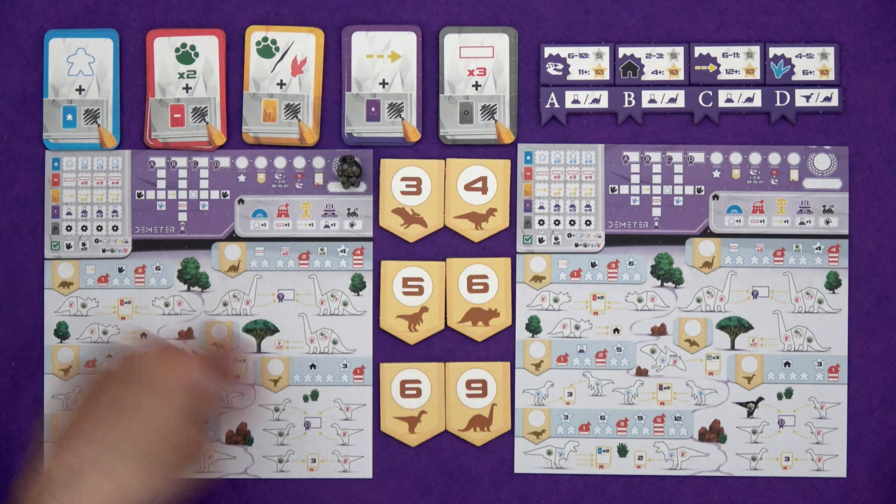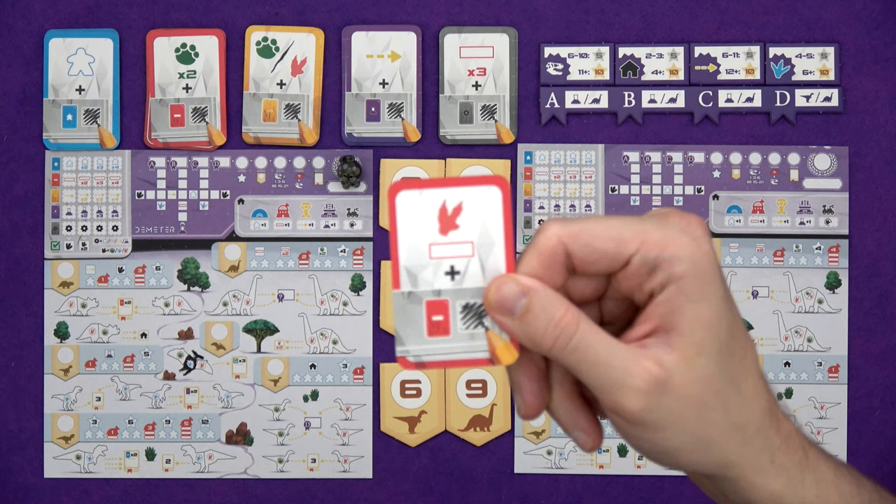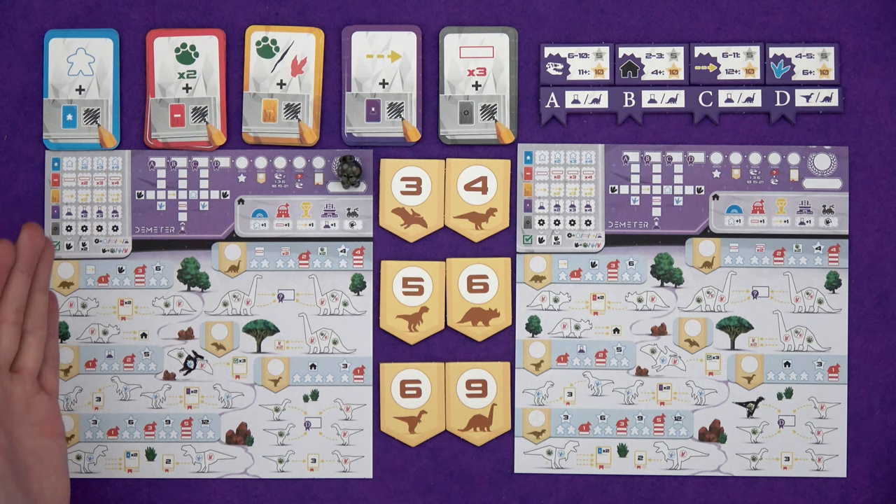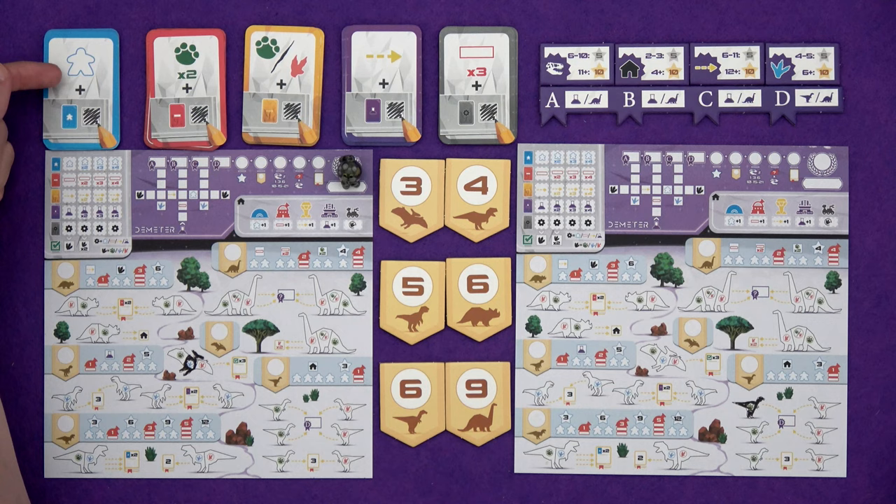You can build observation posts. The rectangle lets you build an observation post - you can pick whichever area you want. If you're building multiple, you can split them into multiple areas if you like, but you have to build from left to right, so you'd have to fill up the two observation posts here before you could move on to the four. At the end of the game, based on your highest completed observation post, you'll get that many points for each dinosaur you discovered in that area. So if I discovered all of the triceratops and completed the observation post, I would get three points for each of them - nine extra points. They also unlock the ability to get more scientists in a particular area.